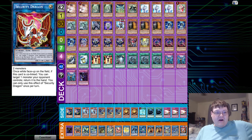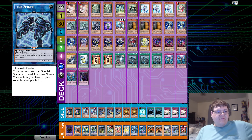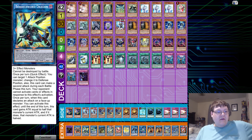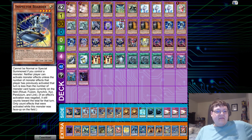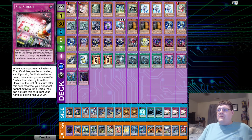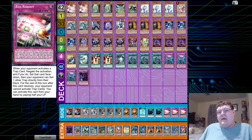Extra deck: one Security Dragon, one Nin Nin, one Spectrum Supreme, two Morningstar, one Link Kribo, one Link Spider, one Unicorn, one Phoenix, one Needle Fiber, one Magius, one Equimax, one Borel Sword, one Borel Ode, and 1000 Eyes Restrict. Side deck: two Battle Fader, two Phantasme, triple Inspector Border, two Sphere Mode, one Monster Reborn, two MST, and triple Red Reboot. This is conceptually a very interesting deck. I would love to see something like this in the TCG, but probably not — we're too focused on Kaijus and things like that.